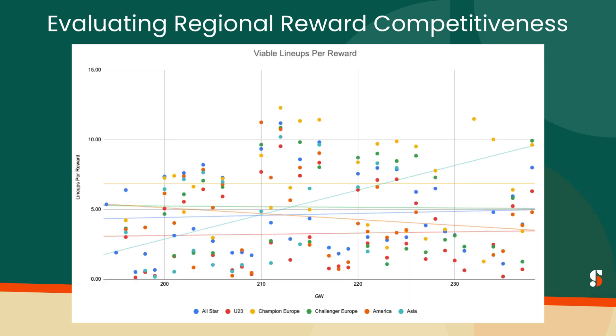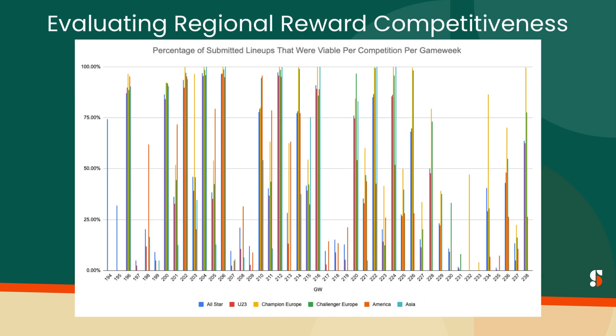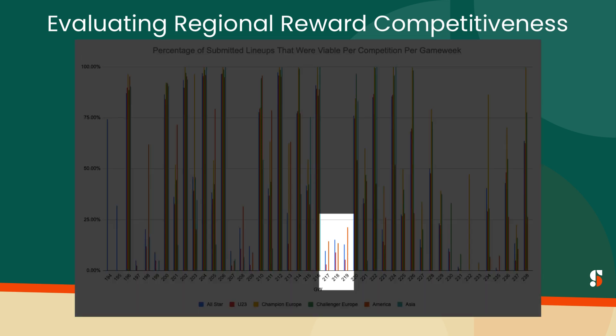Putting all these charts together gives us a bit of a messy graph, but we can work our way through it to at least recognize the trend lines, which provide a comparison of which divisions may be more competitive when it comes to how many viable lineups are competing for each reward. This chart of the percentage of submitted lineups that were viable for each region between game weeks 194 and 238 isn't really helping us get away from the messy graphs, and part of it is because the actual football calendar did us no favors thanks to international play and the winter breaks.